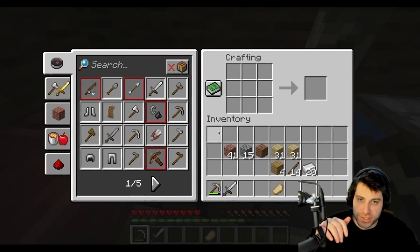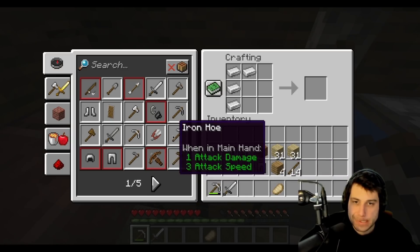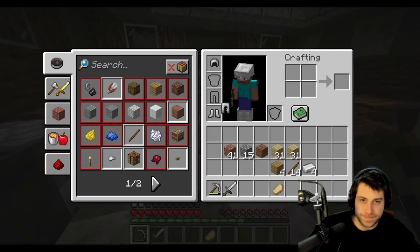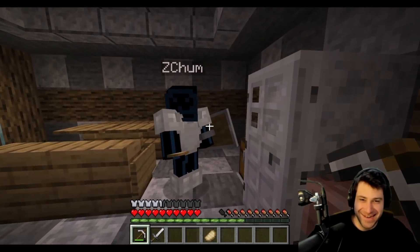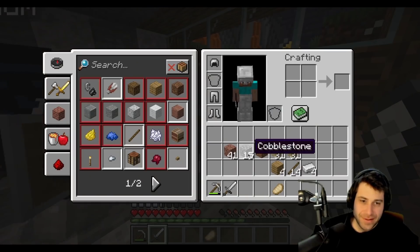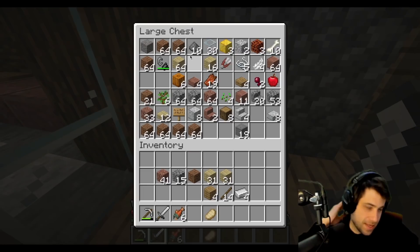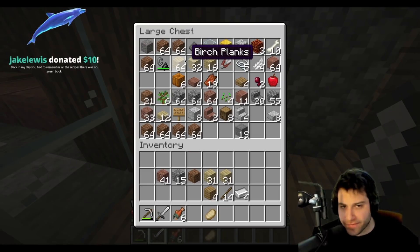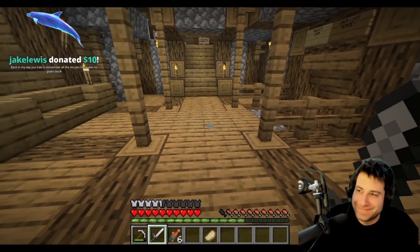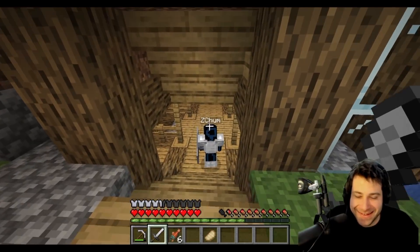They look up the shield recipe — one metal in the middle with wood planks around it. But they've run out of iron. Aqua admits they spent time massacring fish instead of mining for iron, and haven't had time to go 'shopping.'